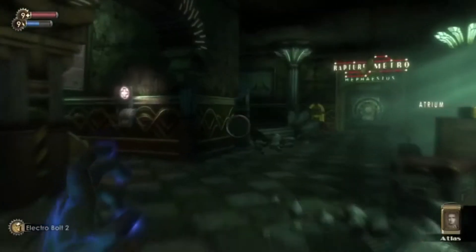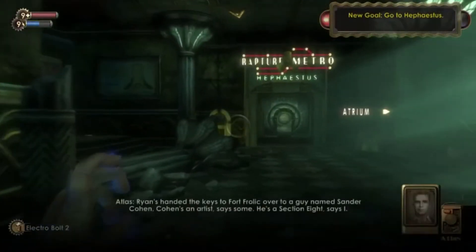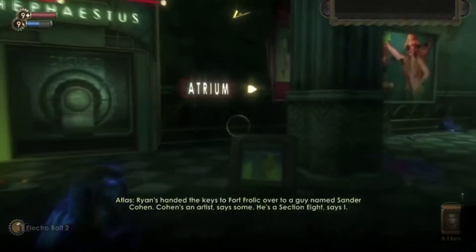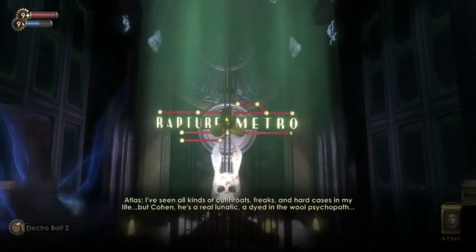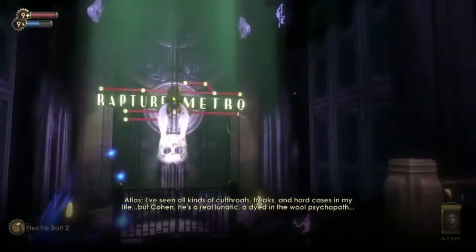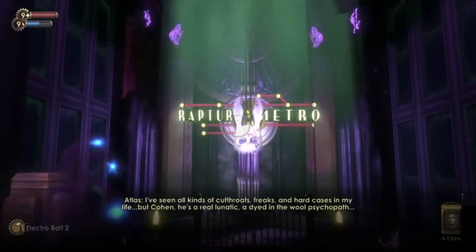I love the shift in tone this level presents. This section has such an innocuous start, with Atlas still introducing you to it and giving his opinions on the leader of Fort Frolic, Sander Cohen. However, once you make your way to the coveted Bathysphere to Ryan, it's immediately stripped away, and you see the first of many striking visuals.